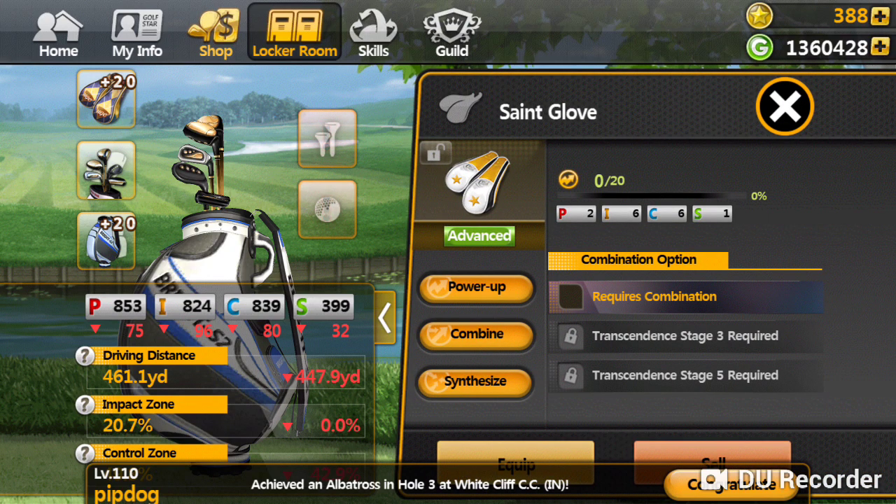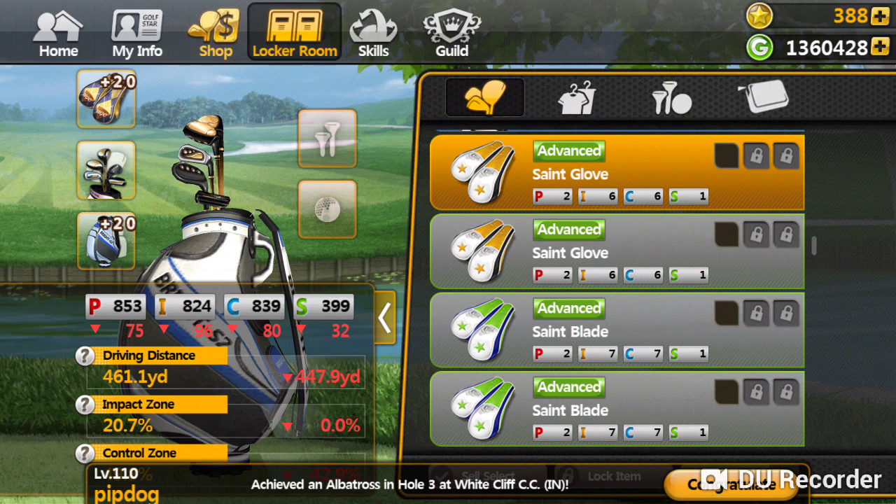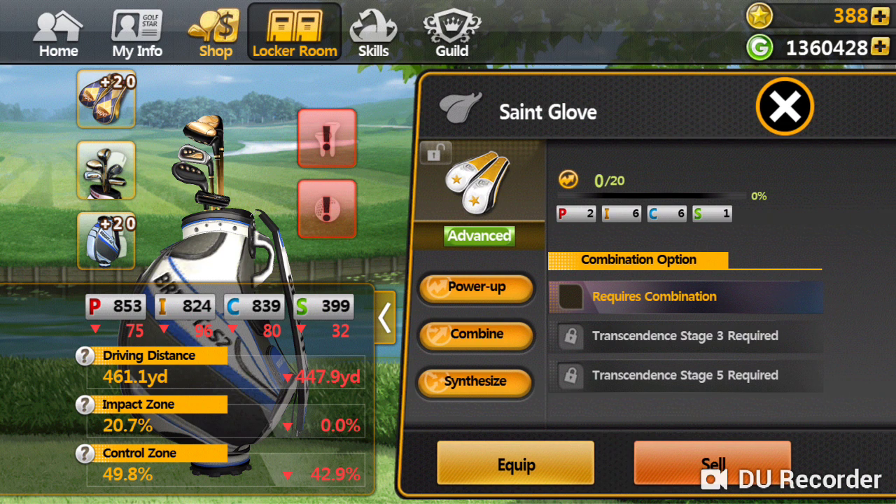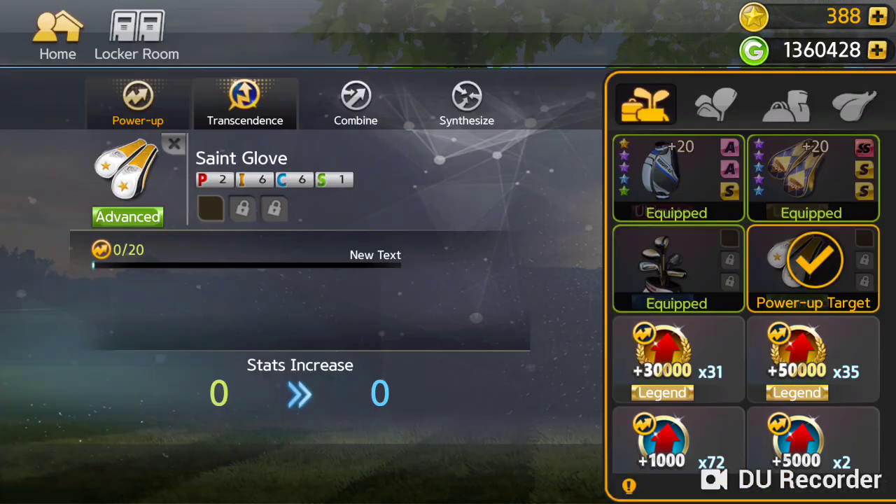Then you see these guys right here. You want to go down to the advanced or the regulars. Do the club covers — the covers are better. The clubs? Not really. Clubs, covers, and the bags are what you want to do. So here you go: 7,000 GP.